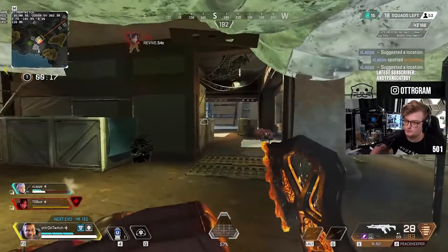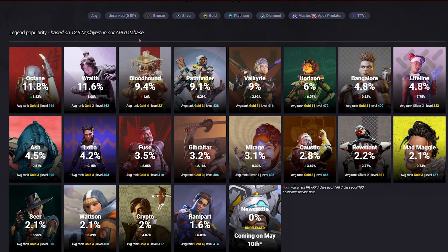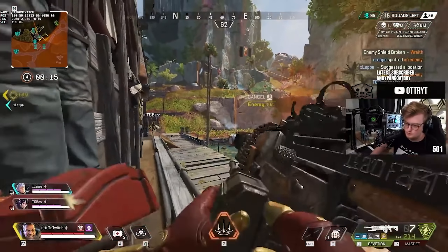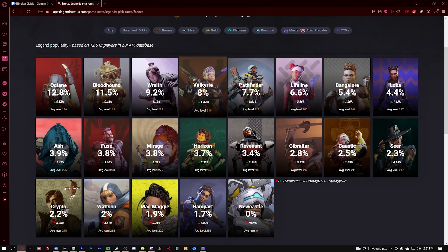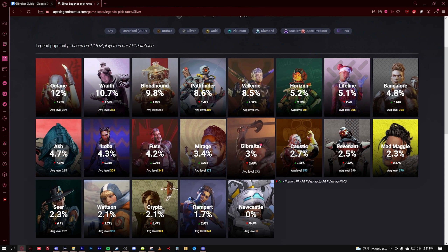In this specific instance, I have countless hours competing in tournaments as a Gibraltar, so I can assure you there will be some really neat tips in here. Despite his strength, Gibraltar is the overall 12th most picked legend in the game, which is interesting when you keep in mind what I literally just said.